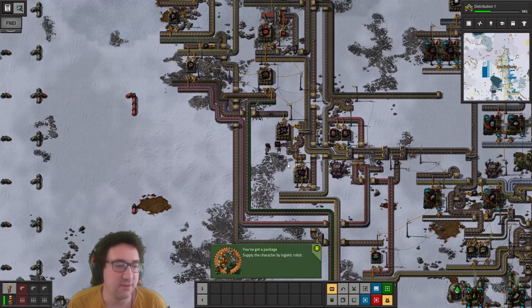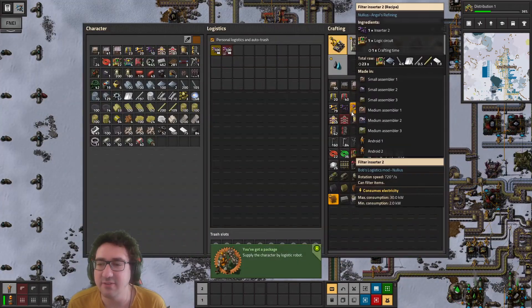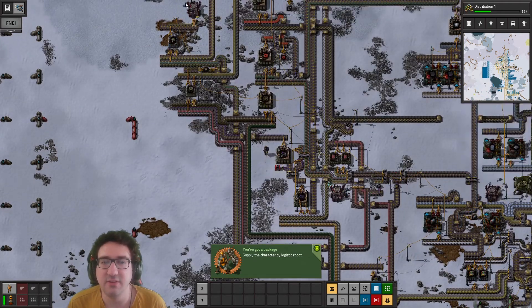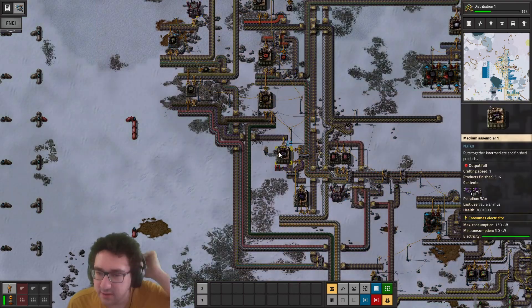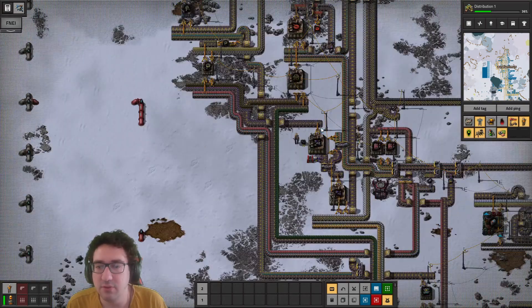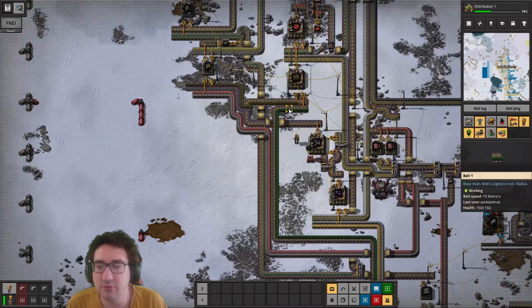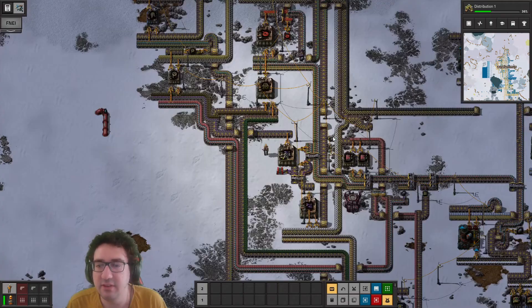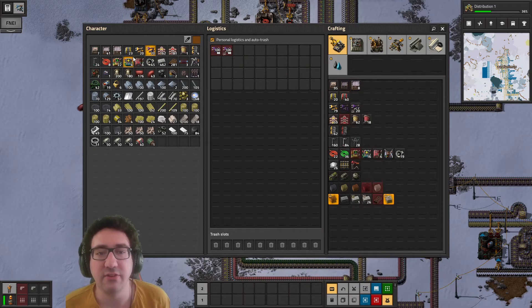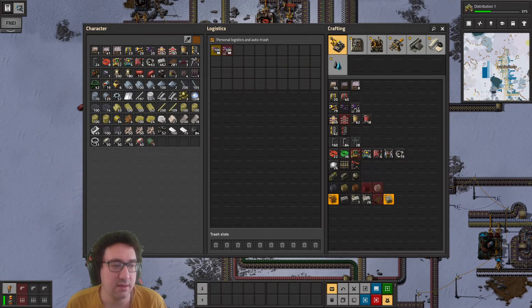There we go - supply by logistic robots. It's gonna be slow as molasses for a while, but we do want to build this for eventual consistency. We'll use a buffer chest, or I guess a requester chest at first, to make sure we get whatever we want. That seems like where we want to be.